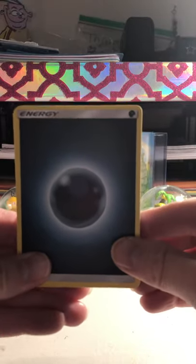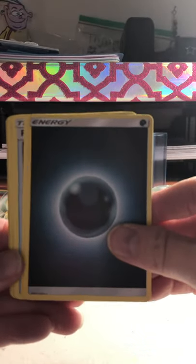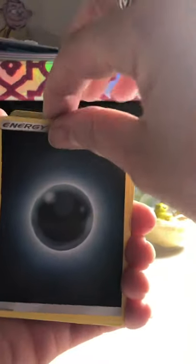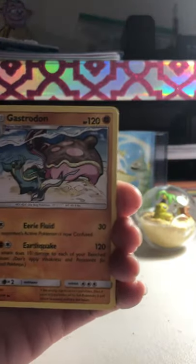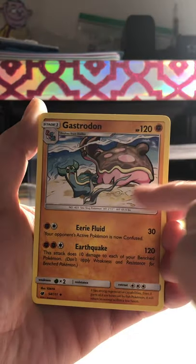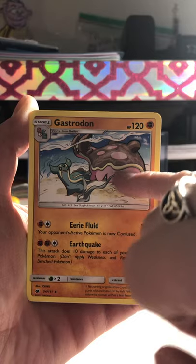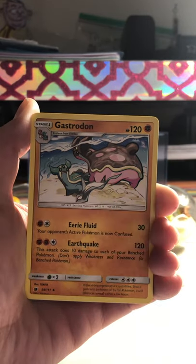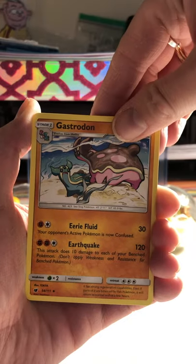First up is a Darkness Energy. I don't know how to hold these to where you can see them very well. I don't have this card - that is Gastrodon. We've got the pink and the blue one in there, and he looks like he's giving him a hard time. And that one is scared.